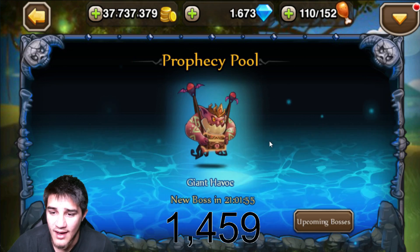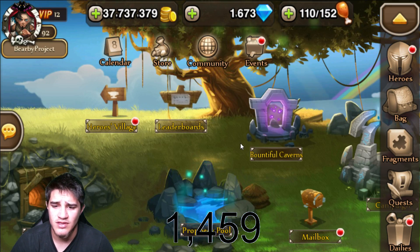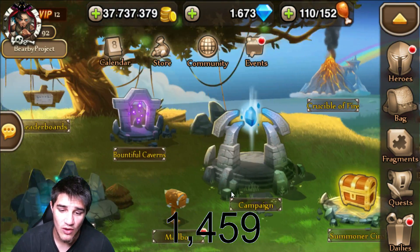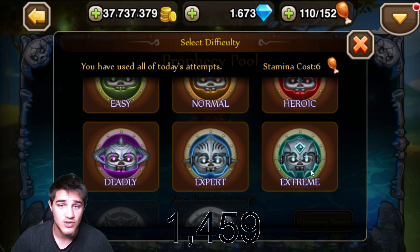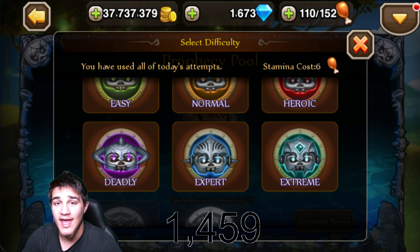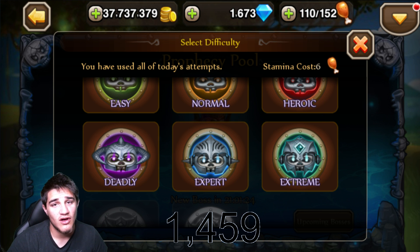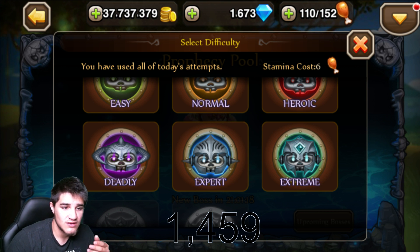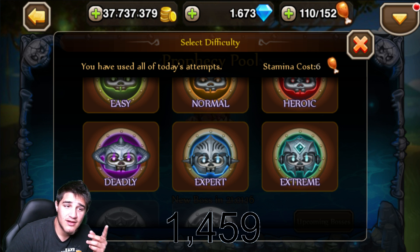I know this wasn't the best video - I just wanted to bring a different kind of video. I was going to do a Hall of Legends but then I realized there is no Hall of Legends. Hopefully y'all enjoyed Privacy Pool, how I do it on extreme with two different teams. The first team is a lot better but you need to have Gorm and Zim. Thank you all for watching, peace out everyone. Hopefully y'all have a great Saturday - there will be no stream because I have work in about an hour. Adios!